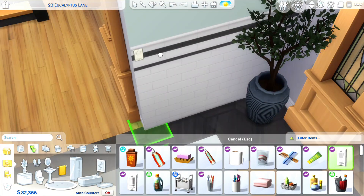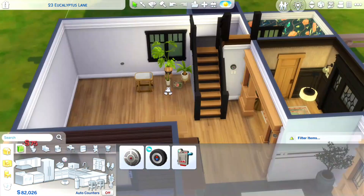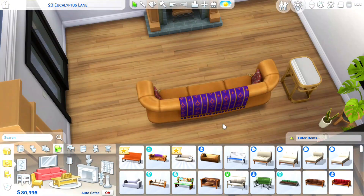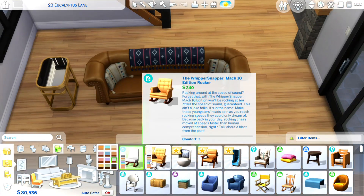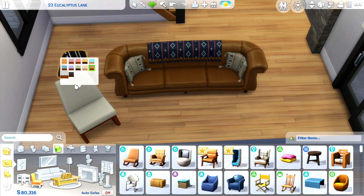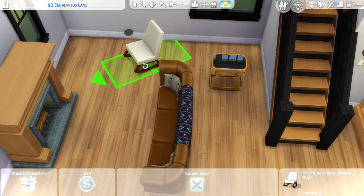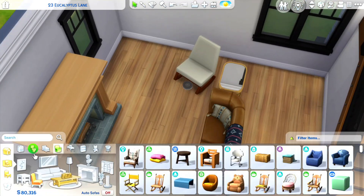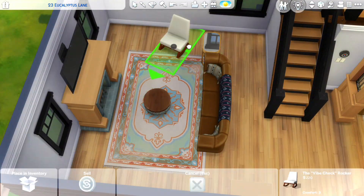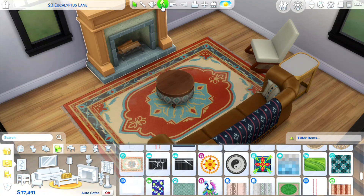I'm adding some light switches from the Bathroom Clutter Kit on the walls. I want to start adding those in more frequently, but I also don't want it to affect people that don't have the kit. If you don't have the kit, there's just no light switches there and you can replace them with the ones from base game. The ones from the kit are slightly more modernized — not just the little flickable switch — so it would make more sense for a slightly renovated home.